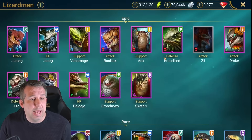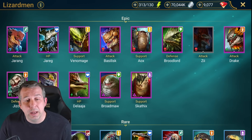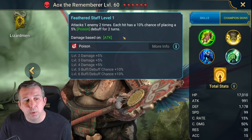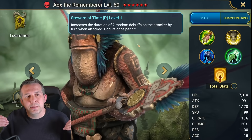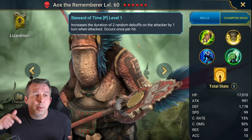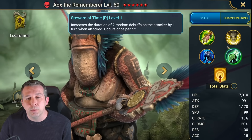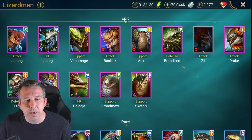Aox: really good, AOE heal which is nice, AOE decrease attack, a little bit of poison. The best thing about Aox is when he's hit he increases the duration of debuffs on the person who hits him - makes him really good for Iron Twins paired with someone like Geomancer. The burn goes up when Aox is hit, so you can see burns spike to higher stacks. Good in clan boss and ice golem as well - very overlooked, very good champion. Broodlord: very average, wouldn't build.